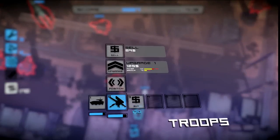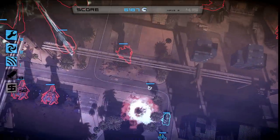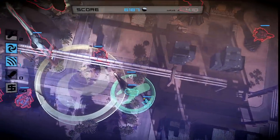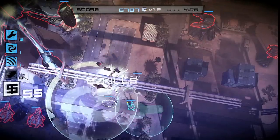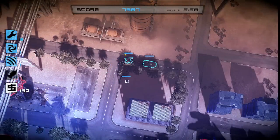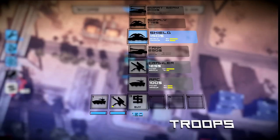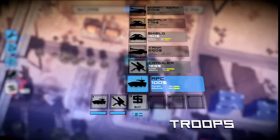We also have other environments in the game that we're not talking about at this time, but there is another map for Endless mode with a different layout and different look. So there's a lot here to sink your teeth into. As you progress through the game there are more unit types — not all are final yet — but there will definitely be a large variety for you to choose from and make your own strategy.